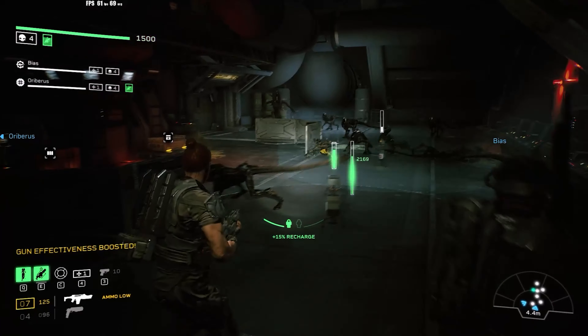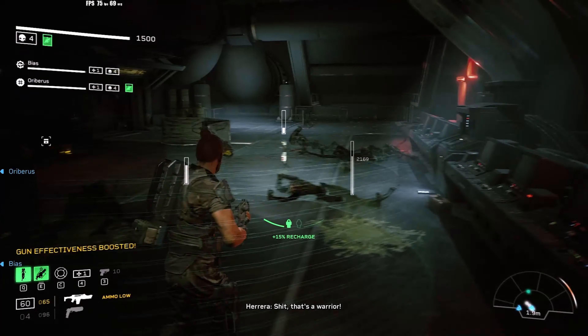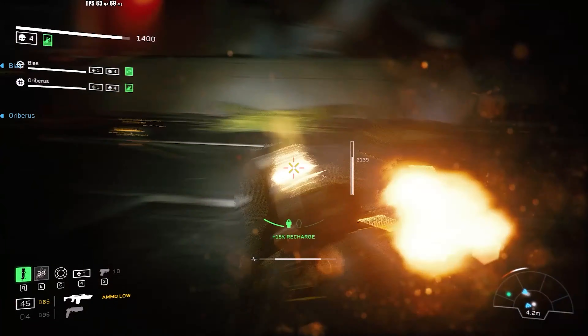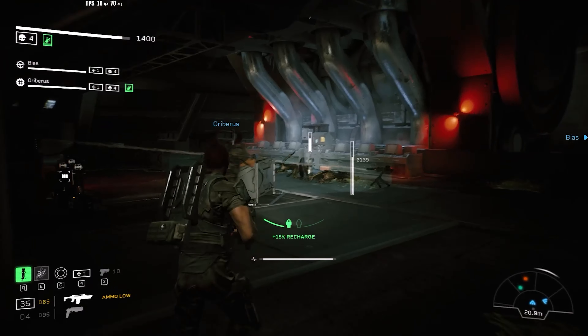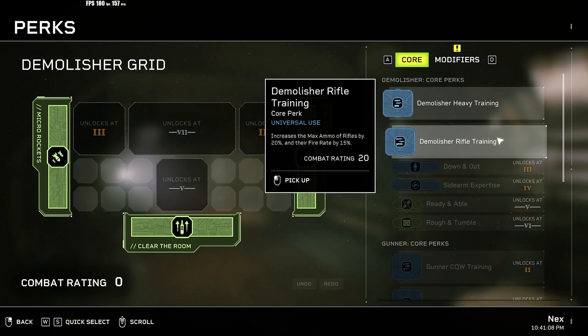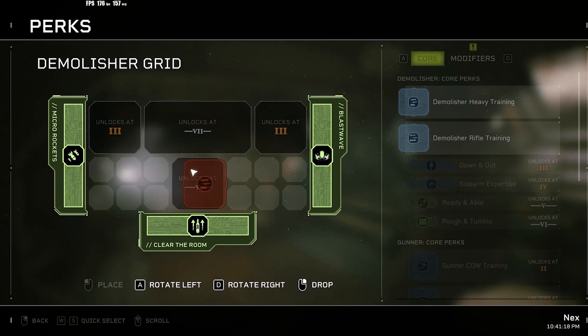Once you complete the game you'll unlock the Recon class, using rifle and close-quarters weapons. They have a drone to reveal enemies and a drone to replenish ammo, and passively increase weapon stability if they get two headshots within a 10-second window. All classes have upgrade and customization potential through a perk grid where you need to find the best fit as you unlock more perks and space on the grid.